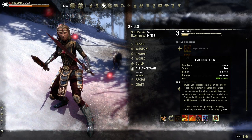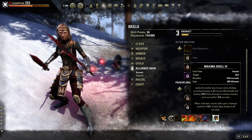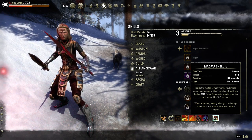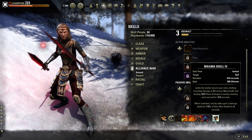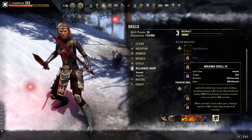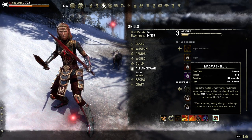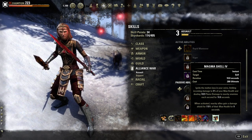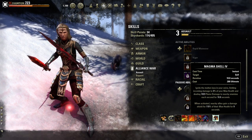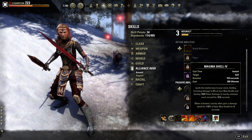Evil Hunter again on this bar. The next ability is Magma Shell. I use Magma Shell because it ignites molten lava in your veins, limiting incoming damage by 3% of your max health — which is a lot of mitigation. On top of that, it does flame damage to nearby enemies for 10.8 seconds. When activated, nearby allies gain a damage shield for 110% of their max health, so it's a really powerful shield for them and a great safety net for me.